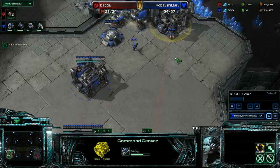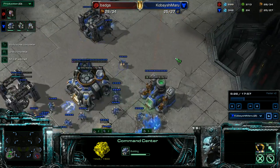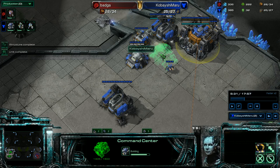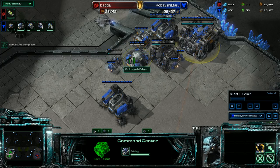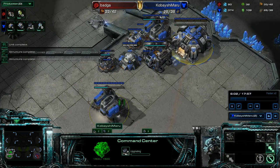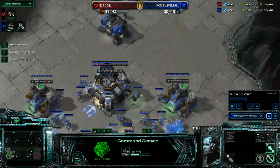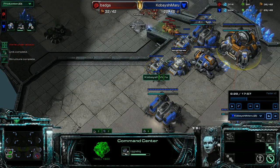Get another gas. Now I need to continue building the wall — I need a two-tier wall. There's an e-bay that will block this area, and a supply depot will block this area. So I have a two-tier wall; he'd have to break both. Now it's just a matter of holding. Get my orbital, get some units, put them in a bunker, get a factory — which will let me get tanks.